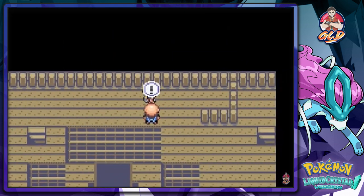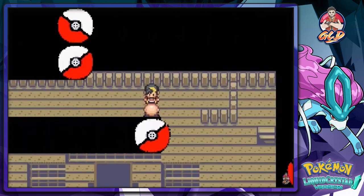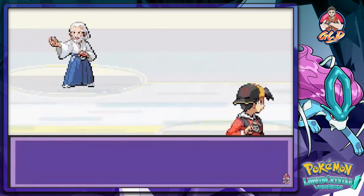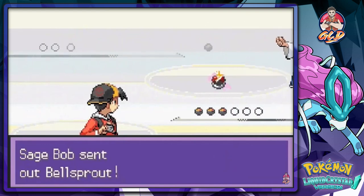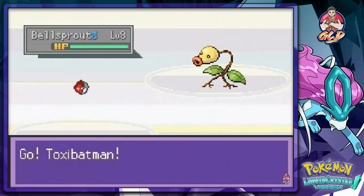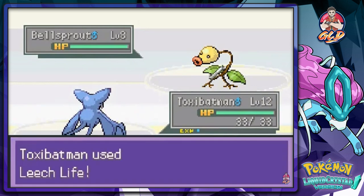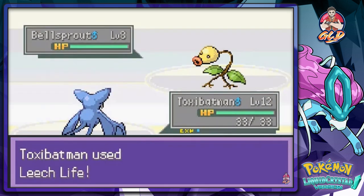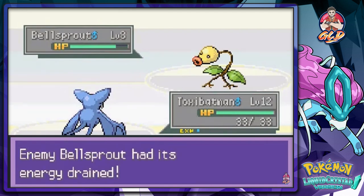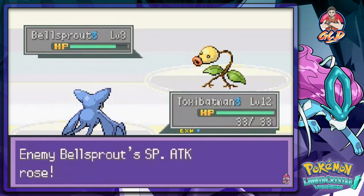However hard we battle, the tower will stand strong. We're taking on Sage Bob and he has three Pokemon — all Bellsprouts. Let's go with Leech Life. Does it do me any good? Kind of. It's gonna be a long ways away.